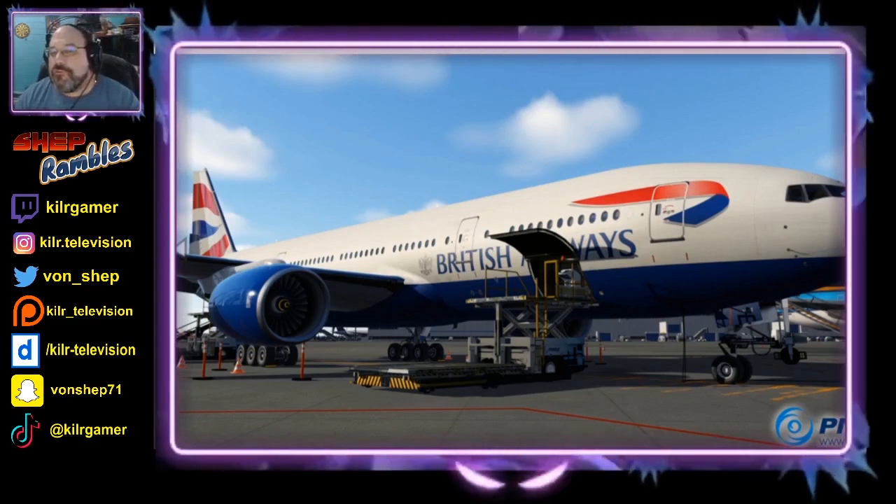I don't have the PMDG 777 — I thought about it, but I haven't gotten it. If I got another airliner, I'd probably get the Dreamliner 787. But there's also some stuff I've been wanting to get for X-Plane as well. I don't have a study-level aircraft for X-Plane, and I wouldn't mind getting an Airbus for X-Plane. I'd probably do that before getting anything more for Prepar3D.